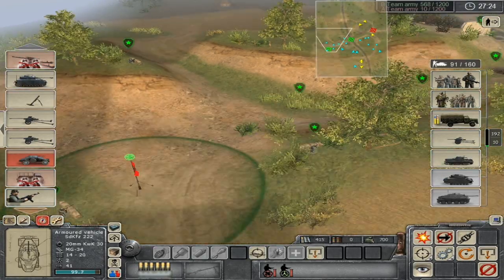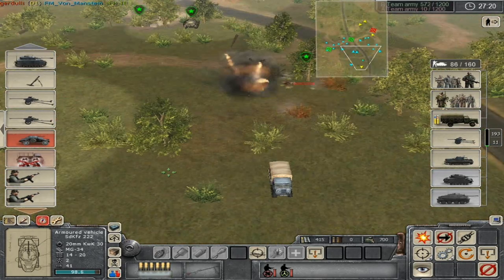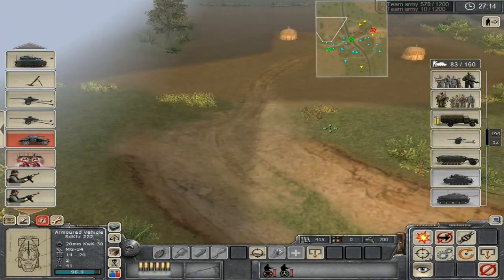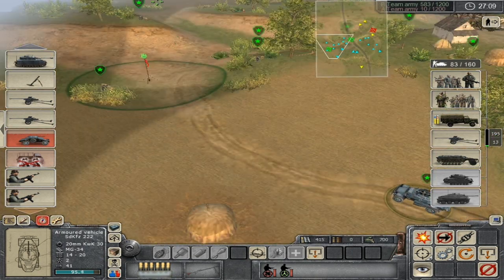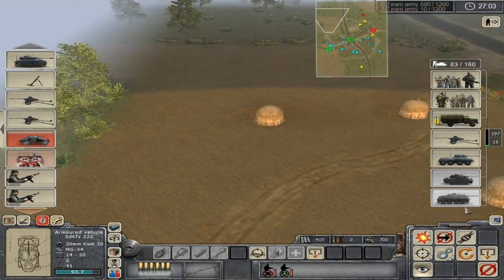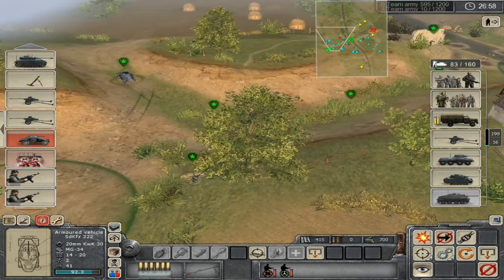I'm going to buy a lighter armored car and go around the left flank, because I seriously doubt he has any forces over there. Now my artillery gun is completely destroyed - that is really annoying. I find that the Russian guns are much more accurate than the German guns. I think they'd make it so all the artillery guns are pretty much equal, but I don't think that's so. I think the Russian guns are the most accurate ones in the game. I don't know why, but they just seem to be.